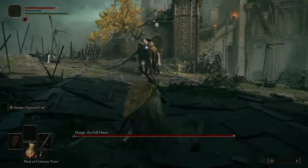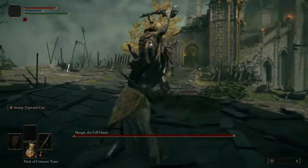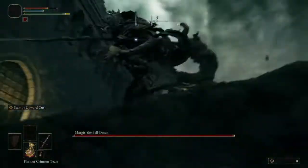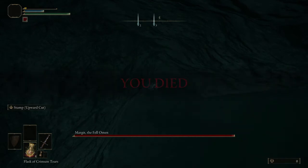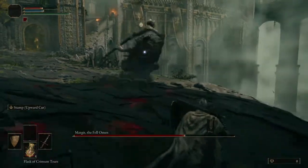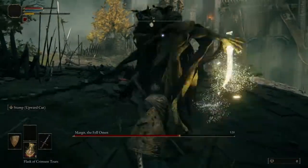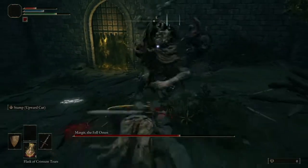Margit will occasionally enter a stance where he holds his weapon above his head. From this stance he can do two attacks: one where he dashes towards you and does a double slash, both of which can be dodged or blocked regardless of fat-rolling, and is best punished with a counterattack. Or, if you are very close to him, he will instead do a downward slam into the ground to break your guard, which you can easily strafe and punish with a fully charged heavy attack.